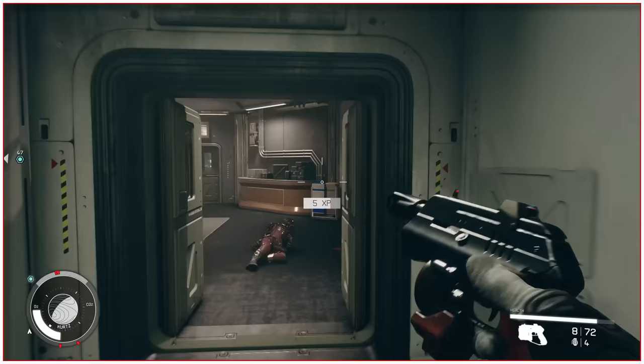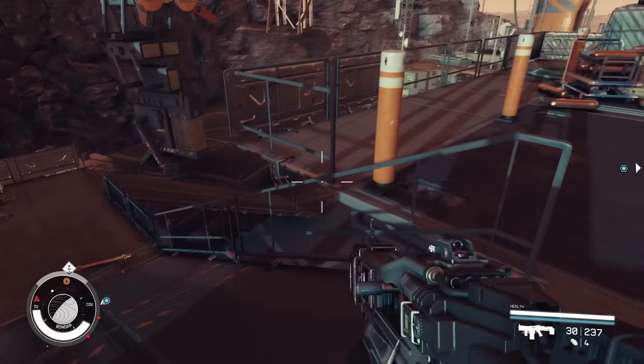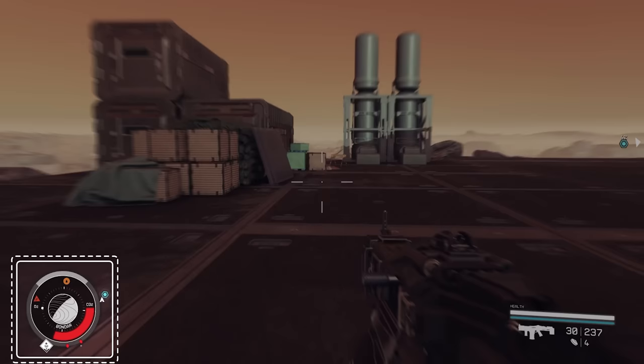When you're carrying more weight than your max capacity allows, a warning will appear in the top right corner of the screen that says running while encumbered will quickly drain your oxygen. If you ignore this warning and continue moving at full speed, even without sprinting, your oxygen bar will lower at a much faster rate than usual. Once that meter's depleted, your carbon dioxide will begin to increase, which can be seen as a red bar filling up on your watch in the lower left-hand side of the screen.